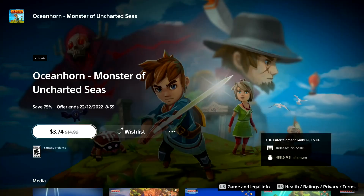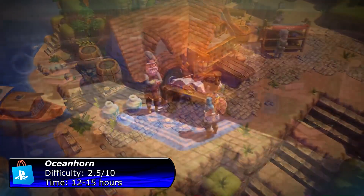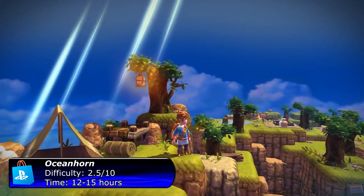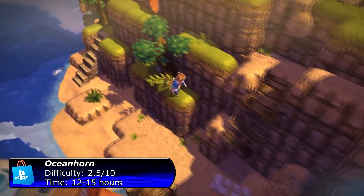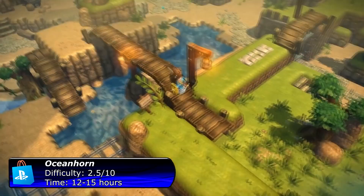The next game on my list is Ocean Horn: Monsters of Uncharted Seas. It's an isometric action-adventure game inspired a little by Legend of Zelda. To get the Platinum you need to reach 100% on each island. Fortunately there are no missable trophies. I would also say this one is a perfect game for a younger audience.